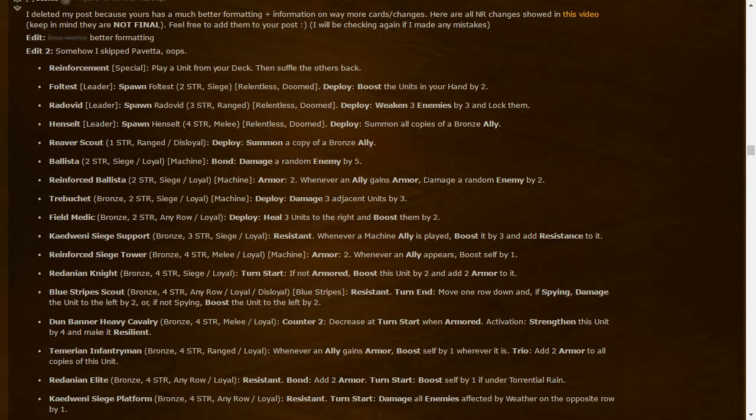Trebuchet: two-strength bronze siege — Deploy: three damage to three adjacent units. That's nine total damage — like a mini Lacerate with a two-strength body. This could hurt a lot. Maybe we won't see lots of Trebuchets in every deck, but one or two could definitely work.